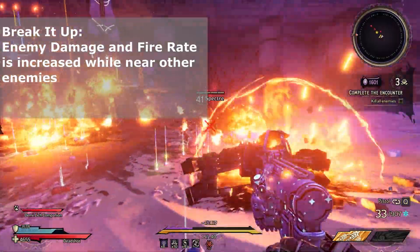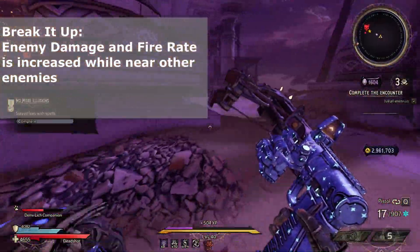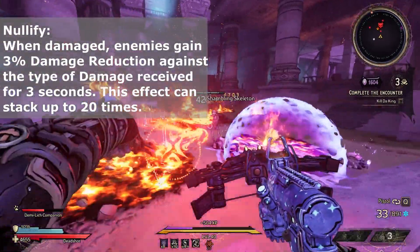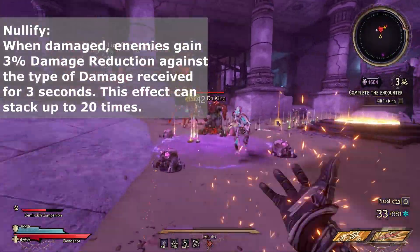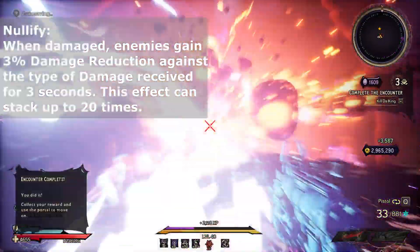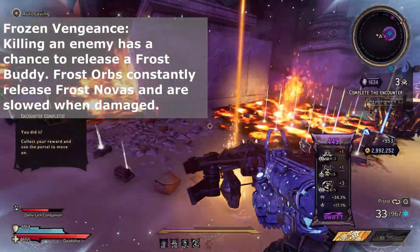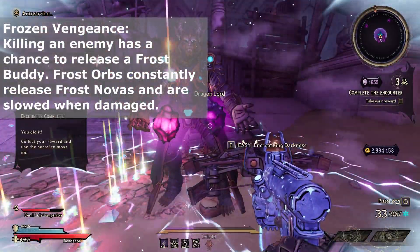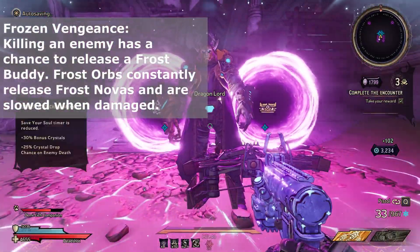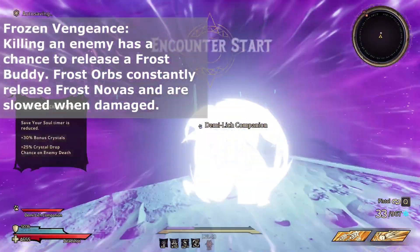Break It Up: when enemies are close to each other, they gain a damage and fire rate increase. Nullify: when damaged, enemies gain 3% damage reduction against the type of damage received for 3 seconds, stacking up to 20 times — this one's horrible. Frozen Vengeance is even worse: killing an enemy has a chance to release a frostbuddy, which constantly chases you, and as you damage them, they release frost novas. Lots of cryo — I dislike them a lot.